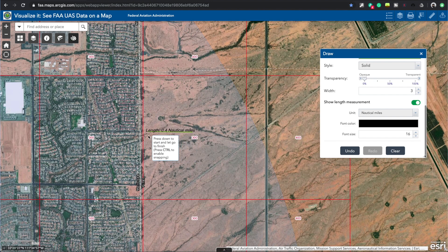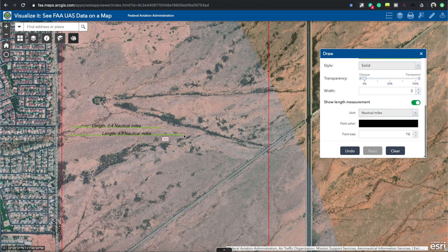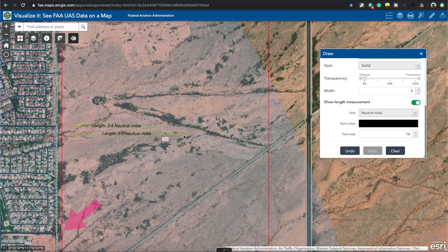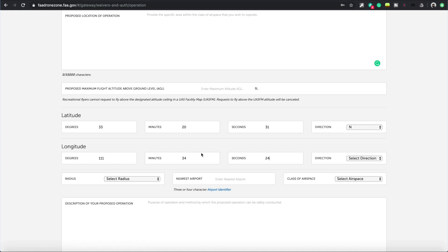I'm going to make a line that's exactly half a nautical mile. The center of that line is going to be our reference point. Looking at the coordinates at the bottom of the screen, the center point reads approximately 33 degrees 20 minutes 31 seconds north, 111 degrees 34 minutes 24 seconds west. In the Drone Zone, radius options include half a nautical mile, three quarters, or a quarter - so we'll select half a nautical mile.